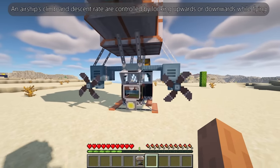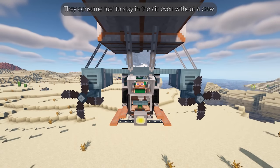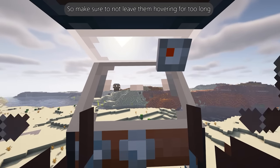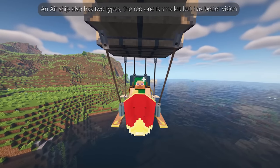An airship's climb and descent rate are controlled by looking upwards or downwards while flying. They consume fuel to stay in the air, even without a crew, so make sure not to leave them hovering for too long. An airship also has two types — the red one is smaller but has better vision.